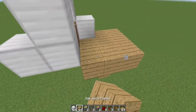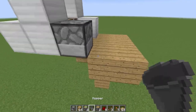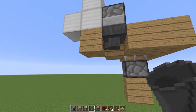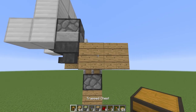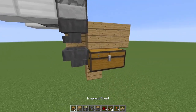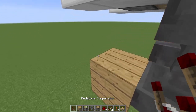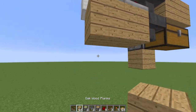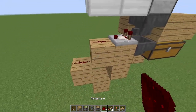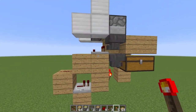Going over to the side, this block right here is where we place our dropper — make sure it's a dropper, not a dispenser. Then place a hopper facing into that side, and place your chests right there. Off of this hopper, go ahead and take a comparator signal coming out, then come over, down, and over again like that, then two dots of redstone, a repeater, and have that going into a torch — that's a very simple sorting device.